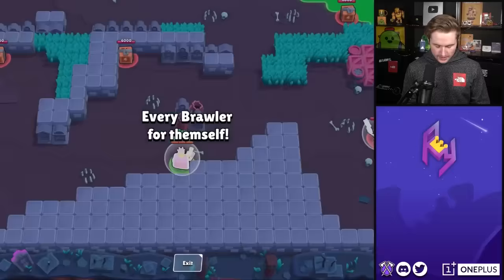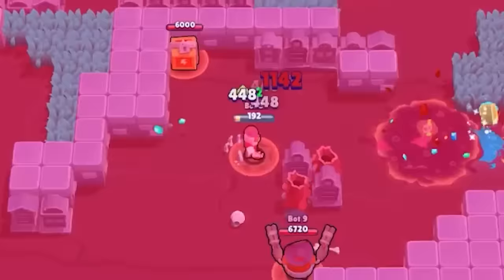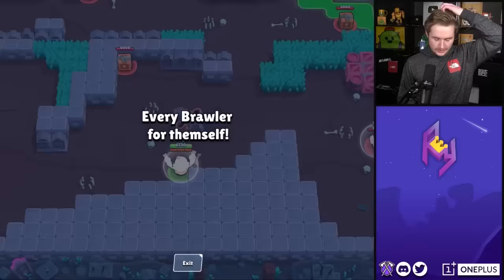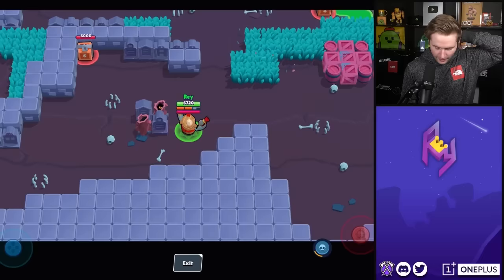Finally making it into the super rare brawlers, and the first one is going to be Rico. That is our maximum range — we've already seen a few brawlers kind of like this. The next super rare on our list is Darryl here.